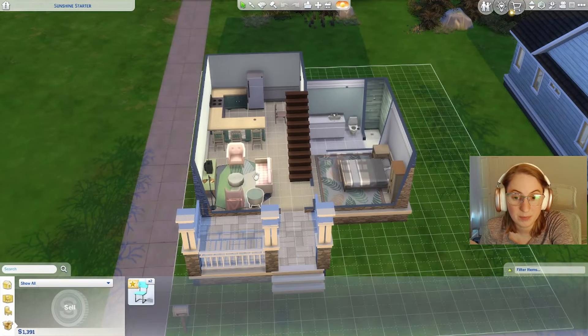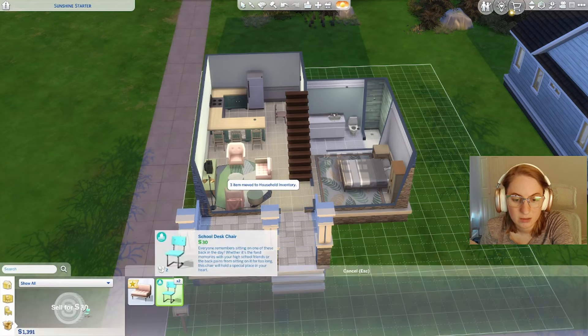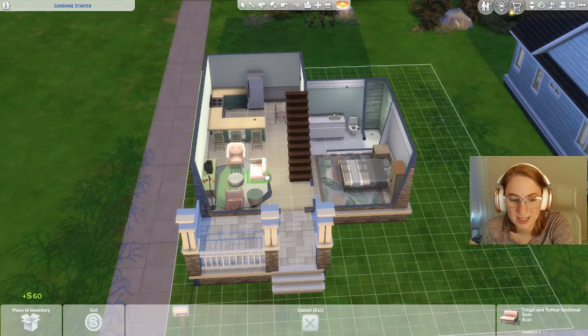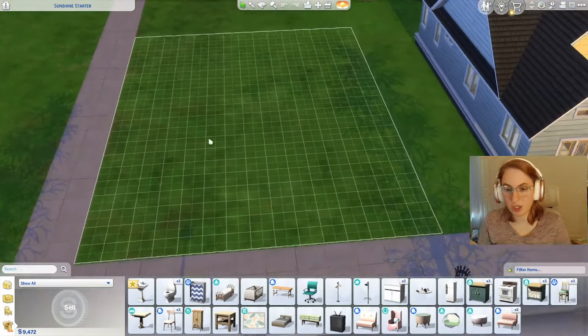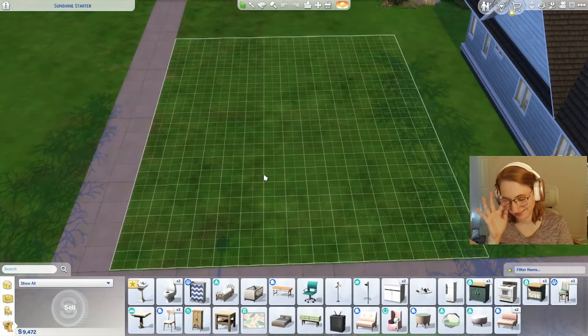I'm going to shove all the furniture in the inventory because I think I want it to stay the same. We'll see how much I end up keeping — it might not be a lot. Okay, starting from scratch: let's do a speed build of the shell and then I will do a let's build for the rest of the interior.